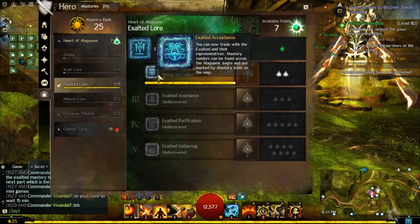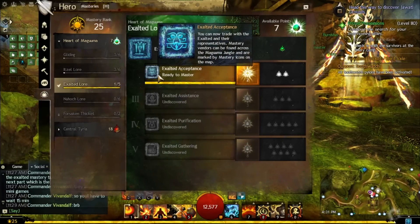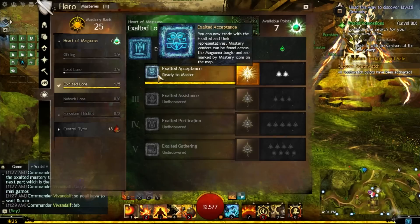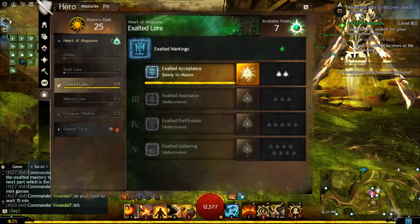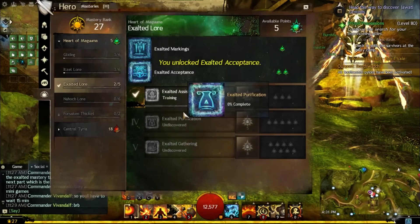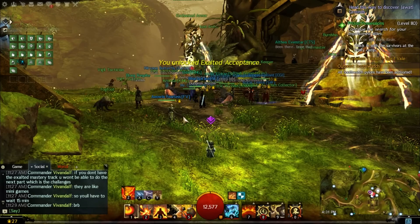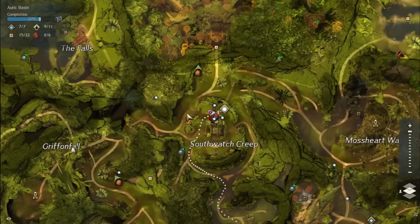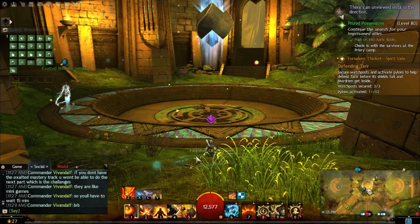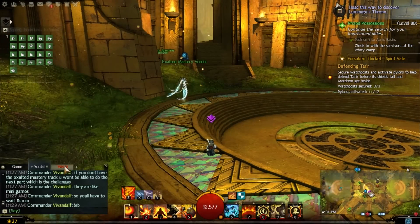Not only do you get chests at the end of the meta event, but there's also a daily boss you can kill. If you have the 4th level of the Exalted Mastery Track, you're able to kill the daily boss and get the daily chest as well. I don't know what the chest holds or have the Mastery Track yet, but I've heard it's similar to the Exalted Chests. If anyone in the comments knows what the daily chest in Auric Basin contains, definitely leave it in the comments below.